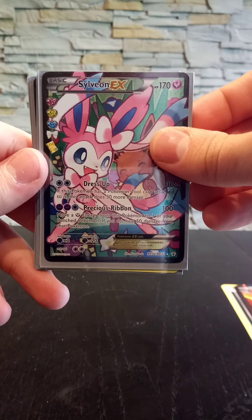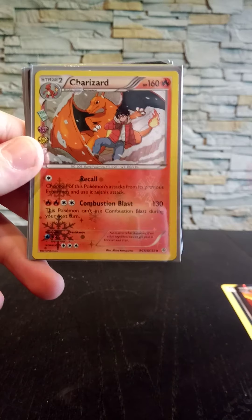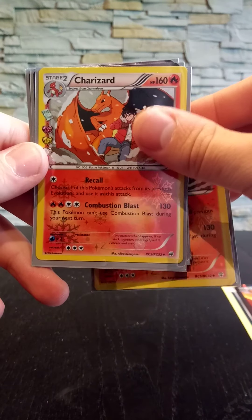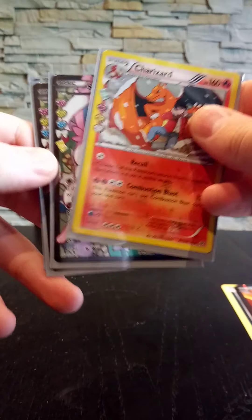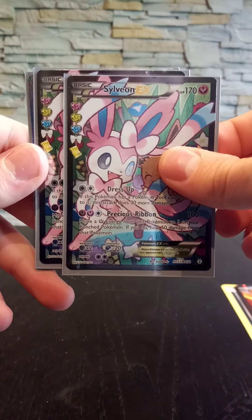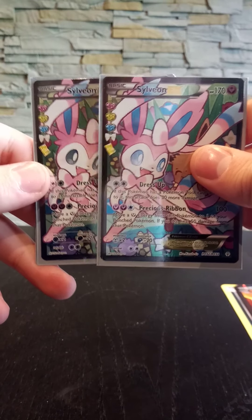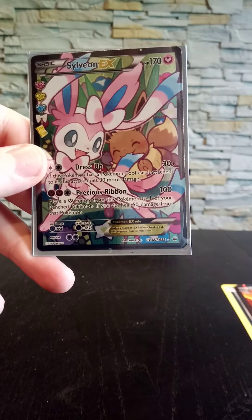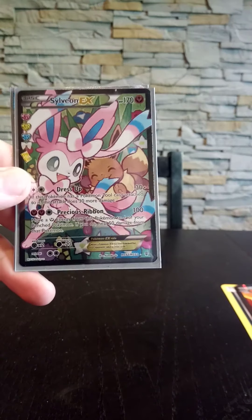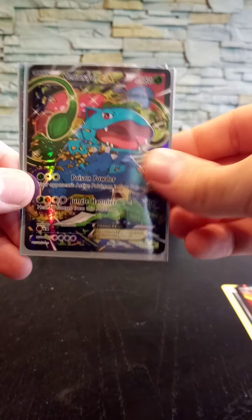I pulled a Sylveon EX — actually in one box I pulled three of them. So there's one Sylveon EX, another, and a third, so I pulled three Sylveon EX from — I think it was the Blastoise box. Here we can see all three of them.